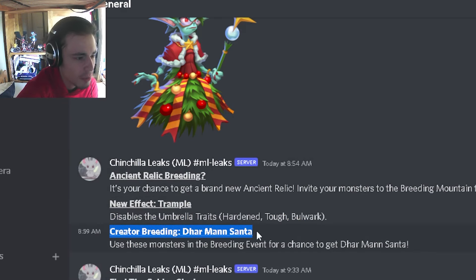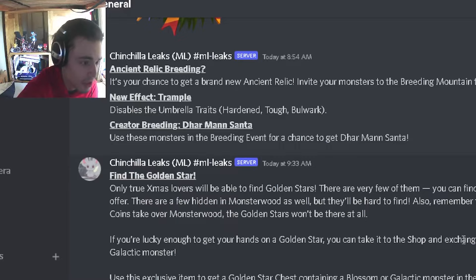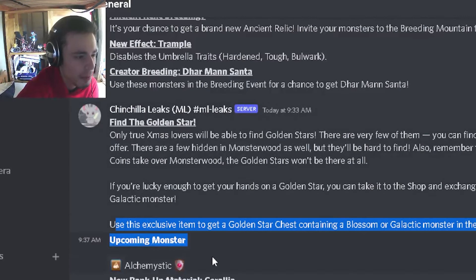And then there's going to be a creator breeding for Dharmy and Santa of course. And then we also have that you can find the Golden Star which will give you the Golden Star chest — so that is what you're going to use to exchange for the chest right here. It's going to be like the Golden Pumpkin that they had on Halloween.